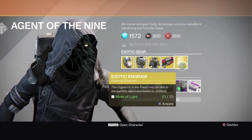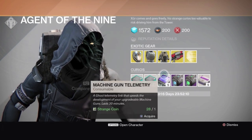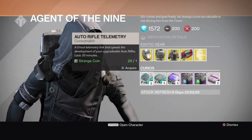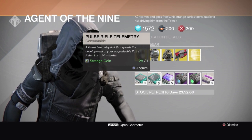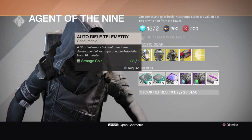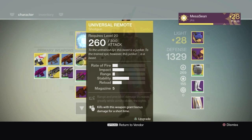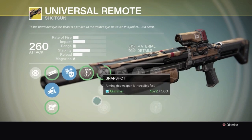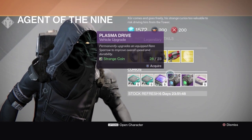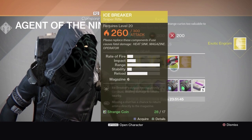We've got an engram too. I just have enough Motes of Light for it. There's also auto rifle telemetry — hold on, let me be careful here, because I want to speed up leveling my Bad Juju and also this bad boy, the Universal Remote. I want to level this thing up as quick as possible to get a review out for you guys. But we're definitely buying the Ice Breaker — we know that.